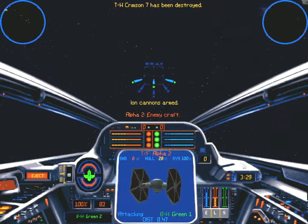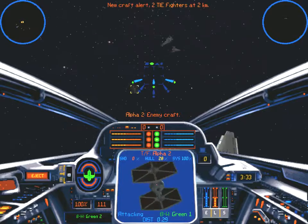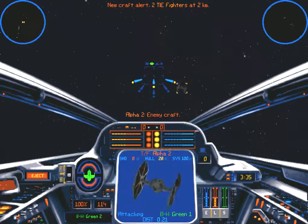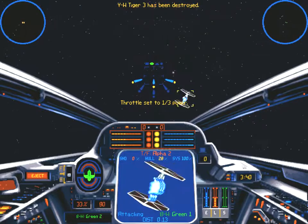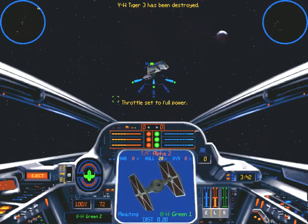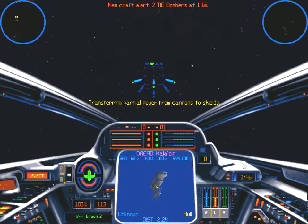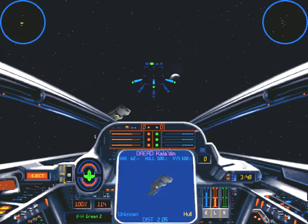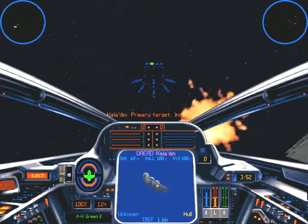I'm trying to think here. Do we really need to disable the Dreadnought first? Like, if we go up to the Star Destroyer first, is there a way to shut that guy down? Or does the Dreadnought leave? I think the Dreadnought is waiting for a craft to return, so I think we can just leave it for now. As long as we don't kill everything and we disable some of the fighters.